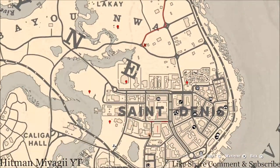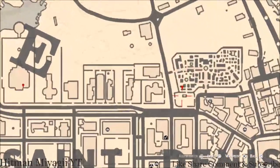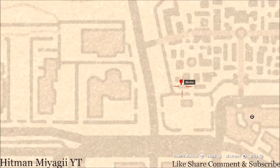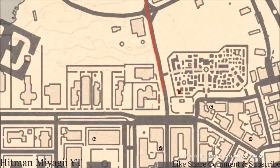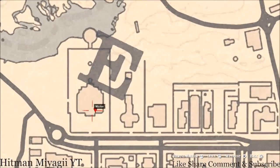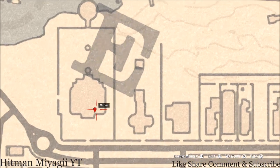Let's go down to the cemetery. Right here at this location you will get a tarot card — the Knight of Wands — right inside the mausoleum. Enter right there at that location.